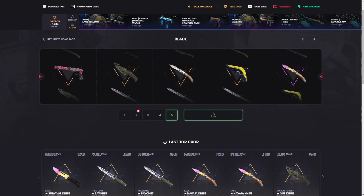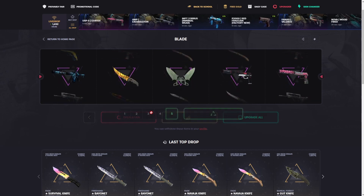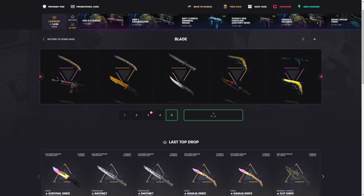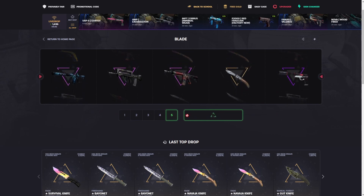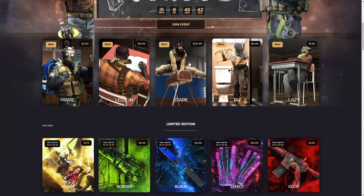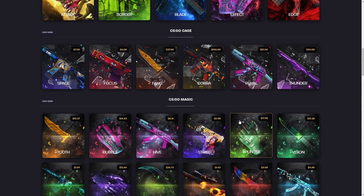Just one more super high ticket out of this case — blade case, do it. We're gonna sell this back, do one more last one. If it doesn't profit we're gonna leave. We did get a third of our money back there, which is kind of nice. At least one knife — we're gonna sell that back, take the profit, and move on.